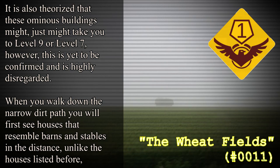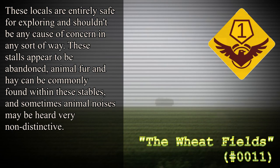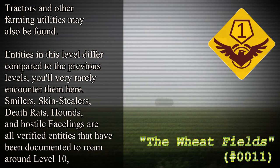When you walk down the narrow dirt path, you will first see houses that resemble barns and stables in the distance. Unlike the dangerous houses mentioned before, these locations are entirely safe for exploring and shouldn't be any cause of concern. These stalls appear to be abandoned — animal fur and hay can be commonly found within these stables, and sometimes animal noises may be heard, very non-distinctive. Tractors and other farming utilities may also be found.